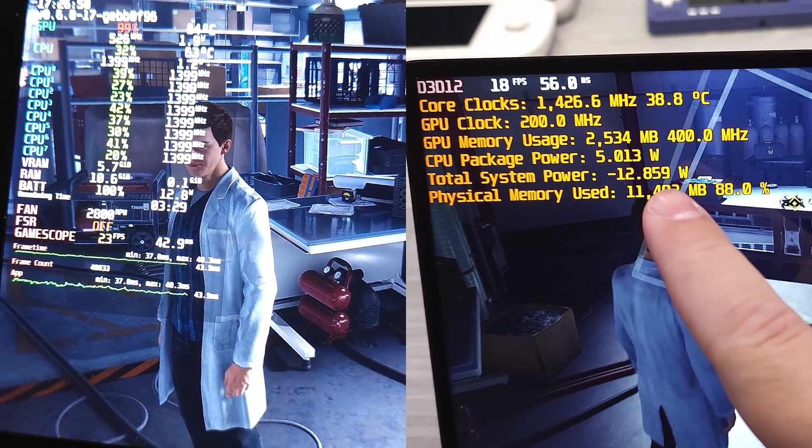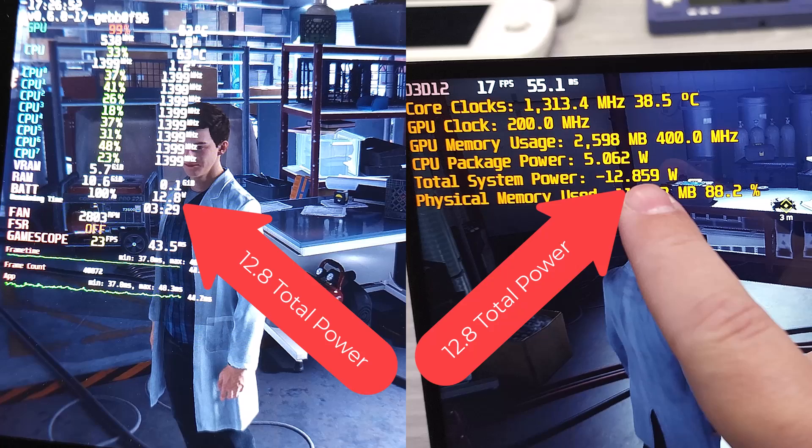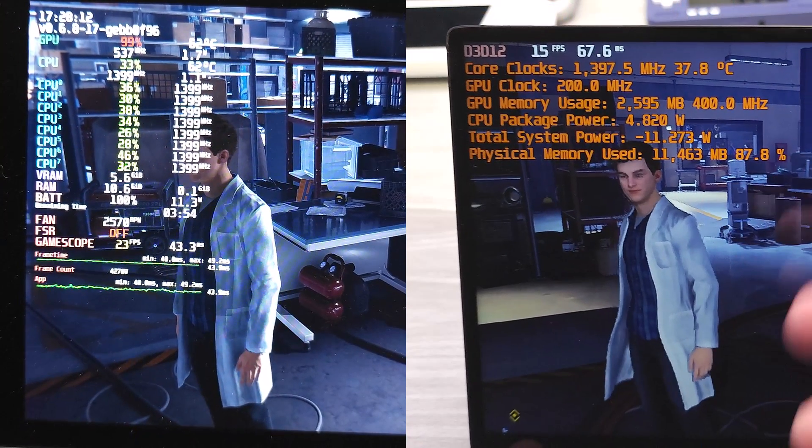I was fortunate enough to have a GPU WinMax 2 prototype. Both the GPU WinMax 2 prototype and the Steam Deck are in absolute lockstep. If I set it at 15-watt TDP, it takes 28 watts of total system power. If I set it at 5-watt TDP, it takes 12.5 watts of total system power, and that's at full brightness. On both platforms at full brightness, they both take around 12.5 watts total system power. At medium brightness, I get about 11.5 watts total system power.